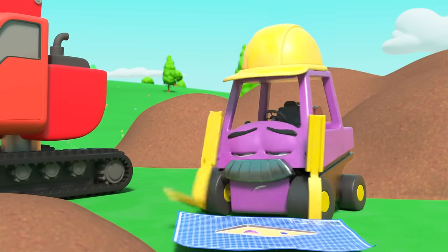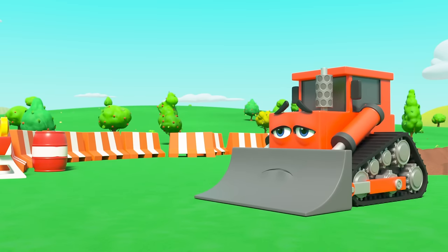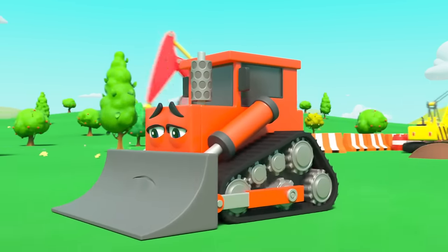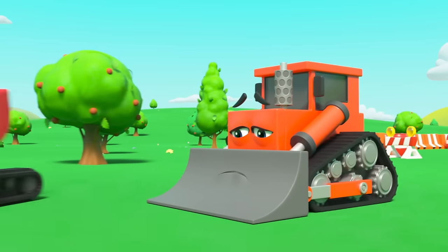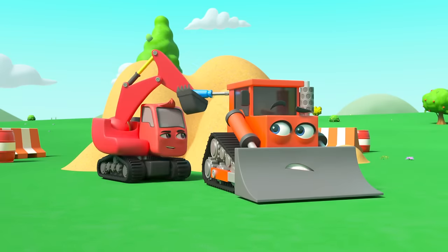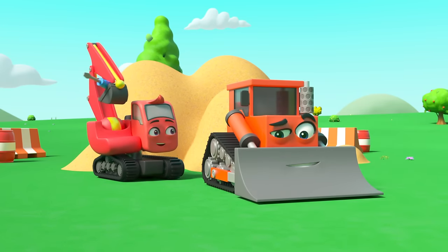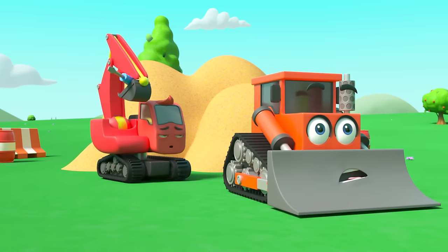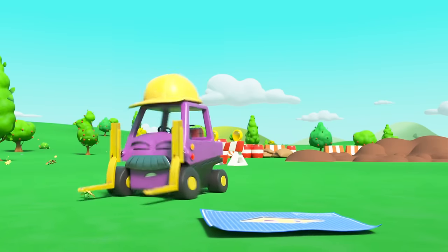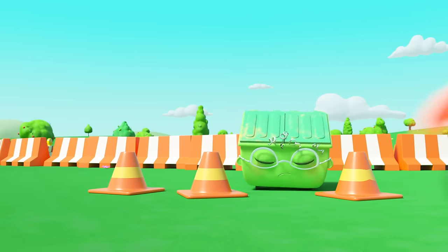Oh dear, Bump has to go all the way over there to get it. Bump looks very gloomy — everyone is so much faster than him. But what's this? Diggly has an idea — he's making some changes to Bump's engine. Now Bump is so much faster! Whoa, watch out, Mr. Rubble! Uh-oh, Bump is speeding around out of control.